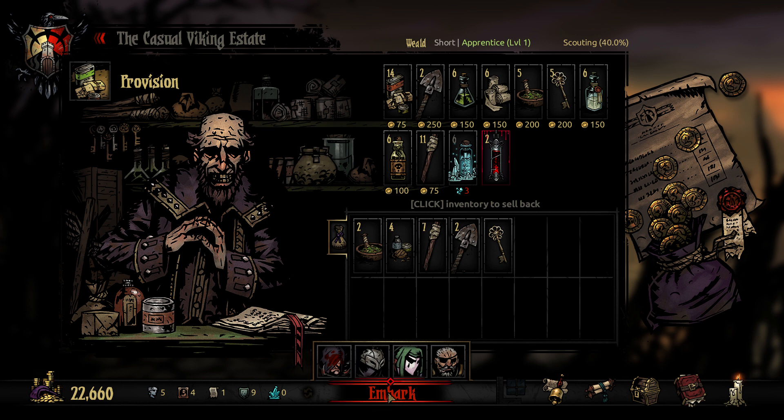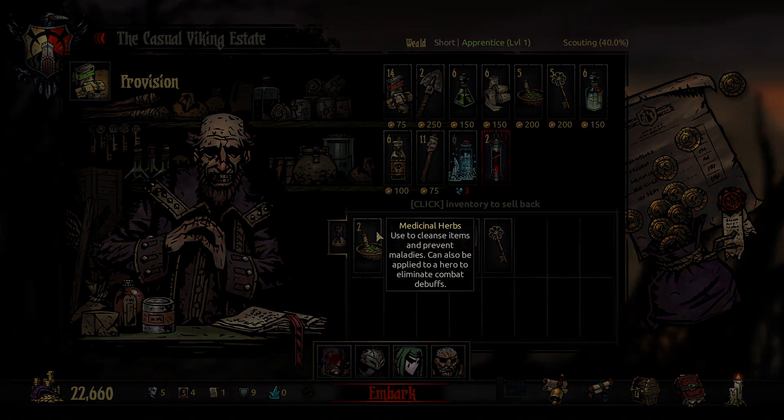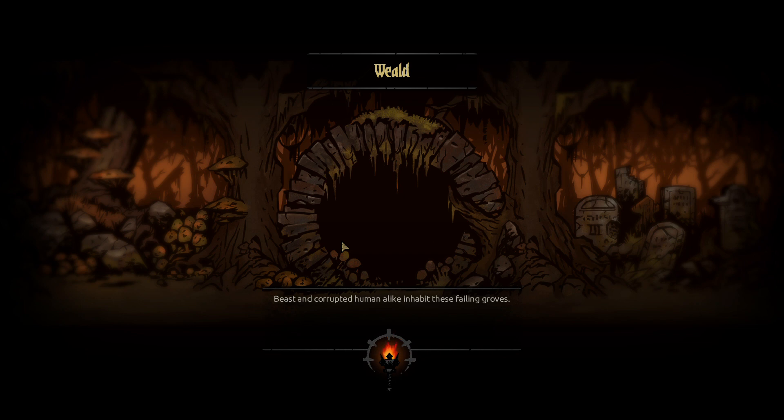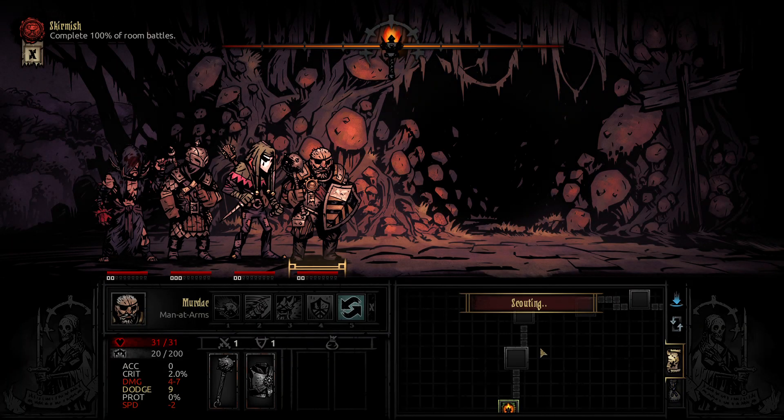Shovels are awesome. And a key - I've been missing this. A key you can almost use in every mission. Let's use two medicinal herbs as well. Let's not spend too much money on this. So we have kind of a little group of bleed people. In the Weald, you can bleed people, but a lot of them have a blight resist. So let's see how that works.